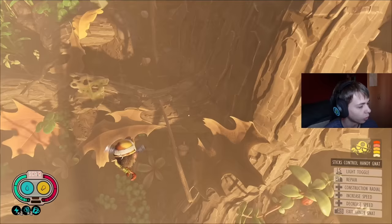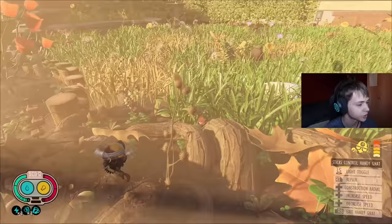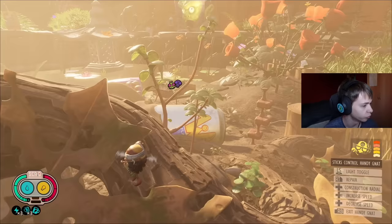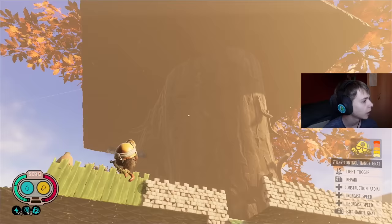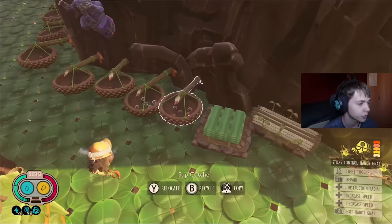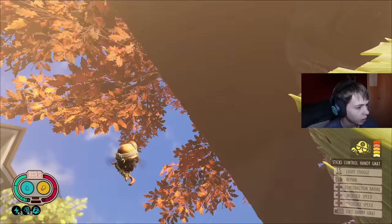The pros of making a base here are that you always have acorns nearby, which you're always going to need for a lot of stuff in the game. You also have weed stems, grass, burrs, mushrooms, punch-o if you need juice, and flower petals which you can only get in this part of the map. If you go up to the tree trunk, you can place as many sap collectors as you want, giving you basically infinite sap.